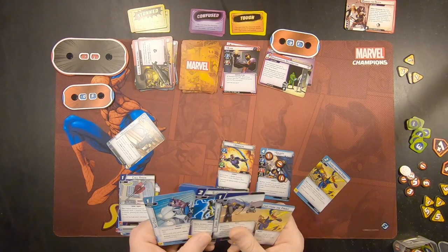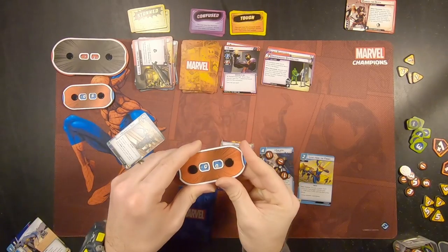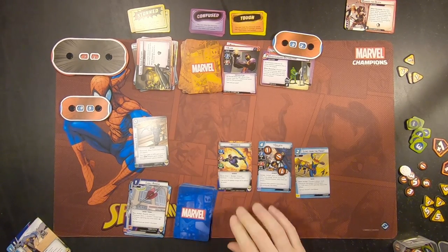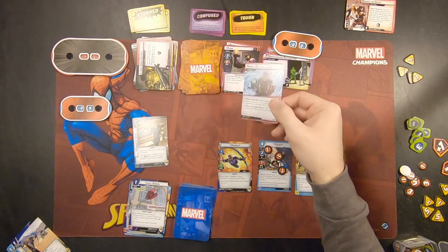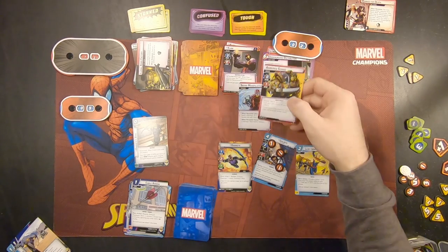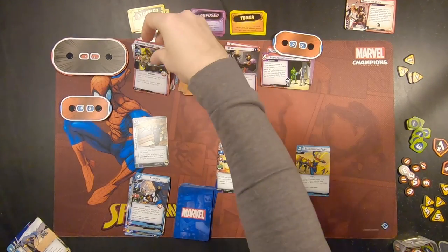We've got Vibranium Arrow, Electric Arrow, plus Expert Marksman — that's really helpful. Claw's turn. We're going to add one here, so now we're up to two. Claw is going to attack. I'm honestly not sure what I should do. I guess I could defend his attack with Goliath, but I'd love to use him to get five health down. I do have the Vibranium Arrow though. Okay, here's what I'm going to do: if he attacks, I'll defend with Goliath. It doesn't have Overkill, so he is going to do a total of three. Goliath is going to die. Thanks for your help. That would have taken me down to two.